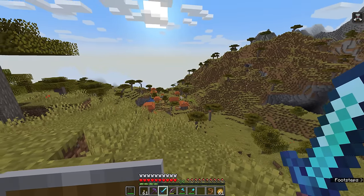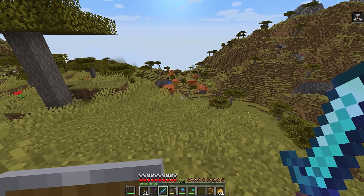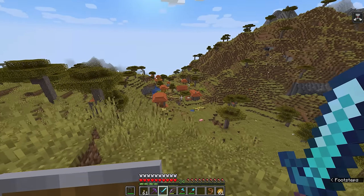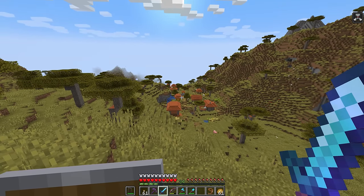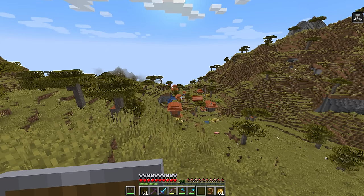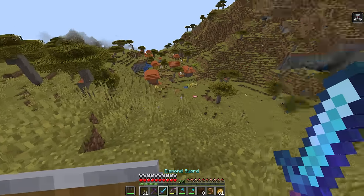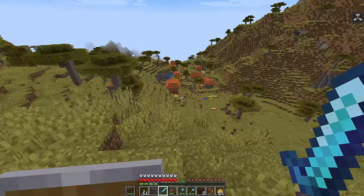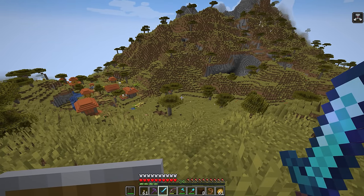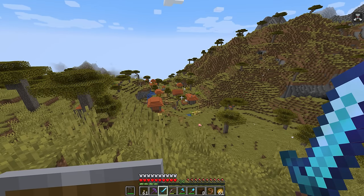As soon as we run into the radius of this village — as soon as we get within a certain distance of any villagers, workstations, and beds — the raid is going to begin. If there is a village bell somewhere inside here, we want to ring it, which will encourage the villagers to return to their homes. We're going to use a couple of blocks to block them in, because the conditions of a raid starting are simply walking into an active village where there are villagers and their points of interest. The pillagers will start to come in waves and bring reinforcements in the form of other mobs.